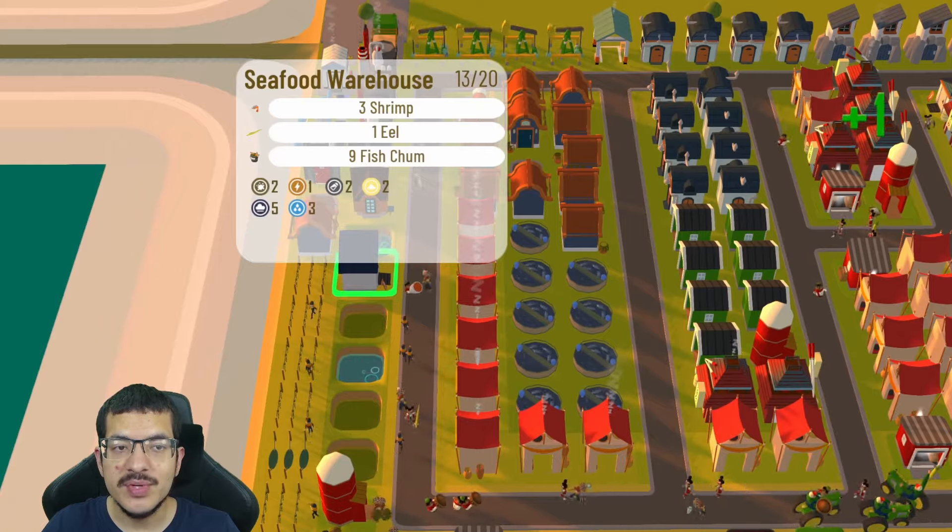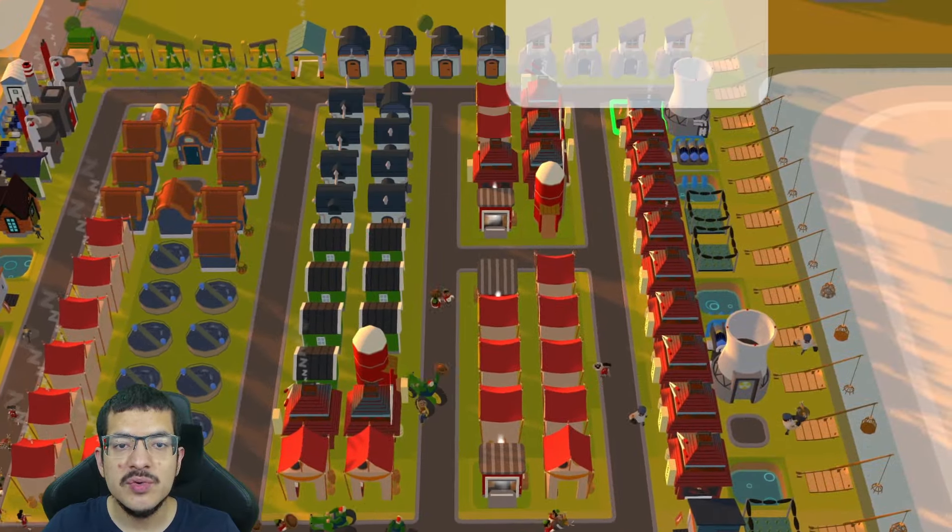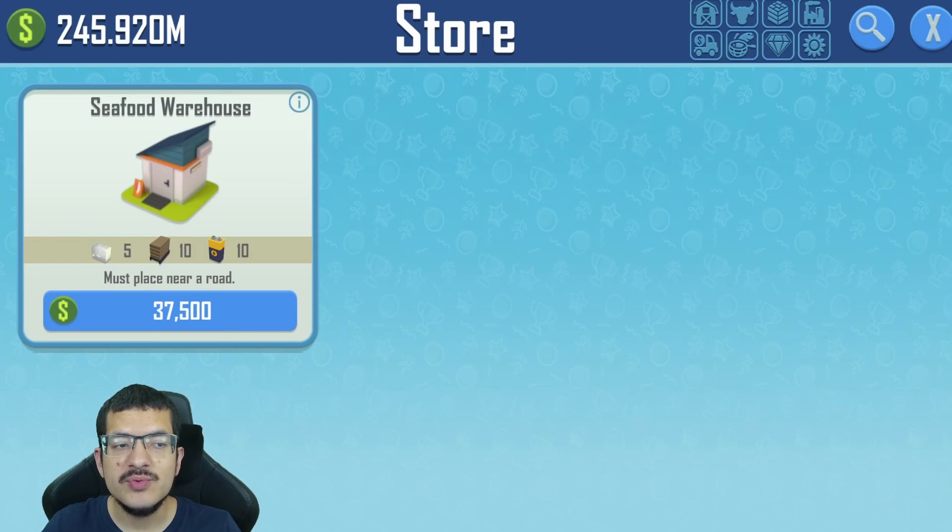I have 11 shrimp farms, with shrimp being stored in the seafood warehouse. I have three seafood warehouses — one on the west side and two on the east side. Seafood warehouses require ice blocks to build. If you don't know how to craft ice blocks, I have a video linked in the description on how to craft ice blocks and how the cold proximity effect works.